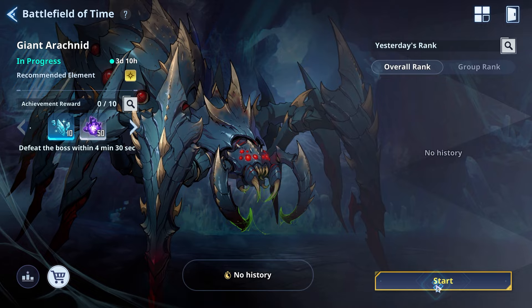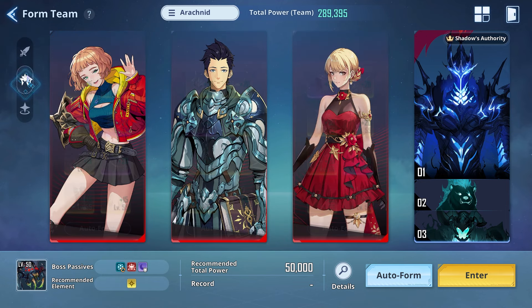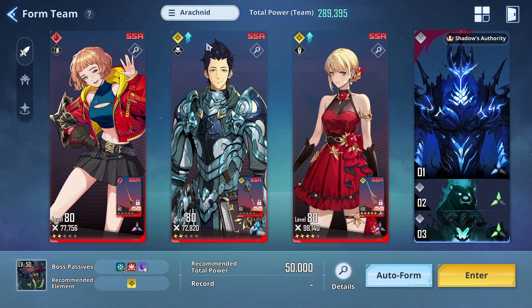We have a new event starting — it's the Giant Arachnid, and it's weak to light. For my initial dry run I'm running Emma for crowd control, Mean for the buffs, and Chop to finish it up. For shadows I'm rocking Egress, Tank, and Iron.